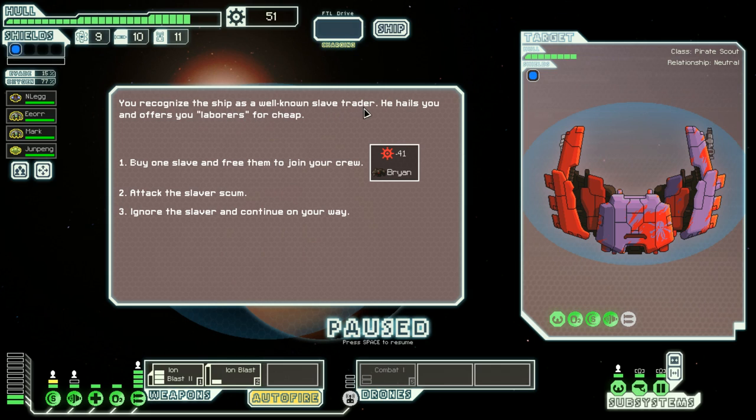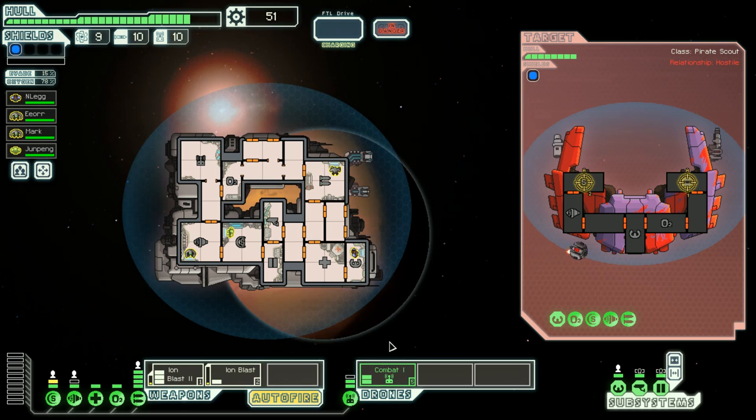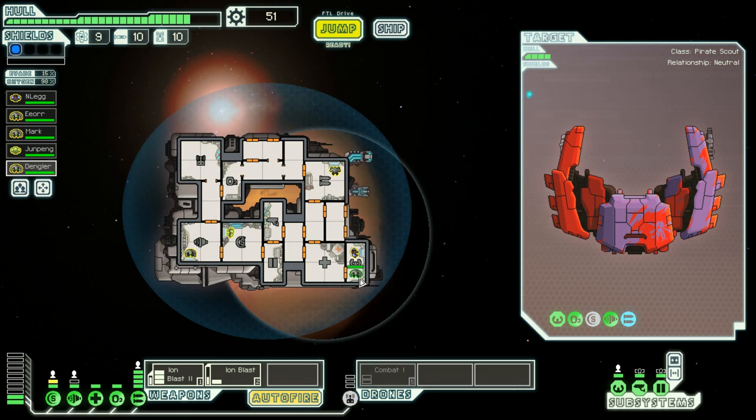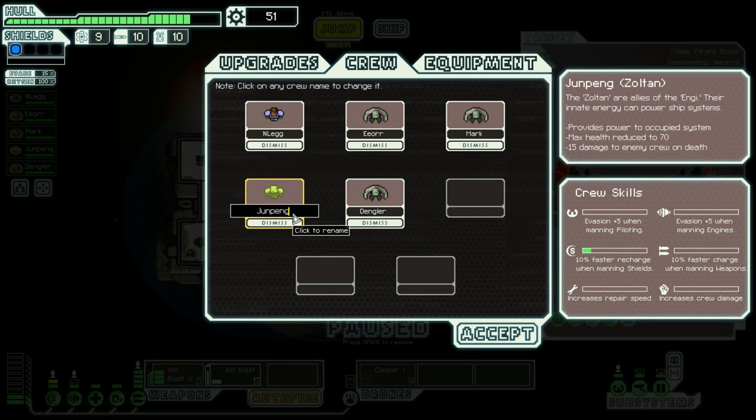You recognize the ship as a well-known slave trader who offers you laborers for cheap. We're gonna attack them! We want to disable their weapons, disable their shields — we'll drone them up. I wonder if we should hold off on the drone until we get their weapons down. Weapons down boys! Shields down boys — we should be all right, that drone is legit. They offer to take one of their slaves as tribute — accept their offer. Peter Dangler! This guy is good with electronics.